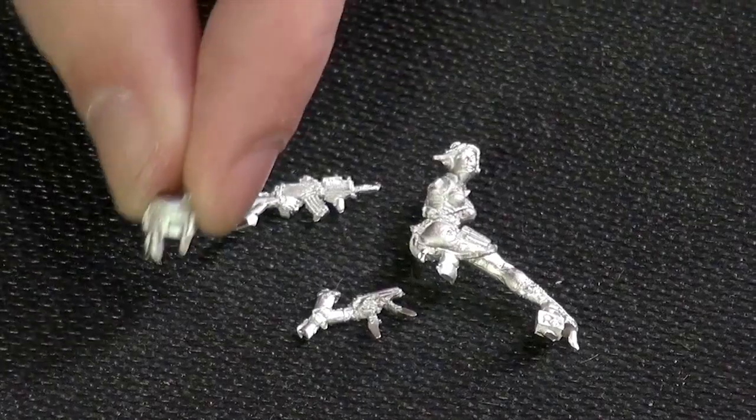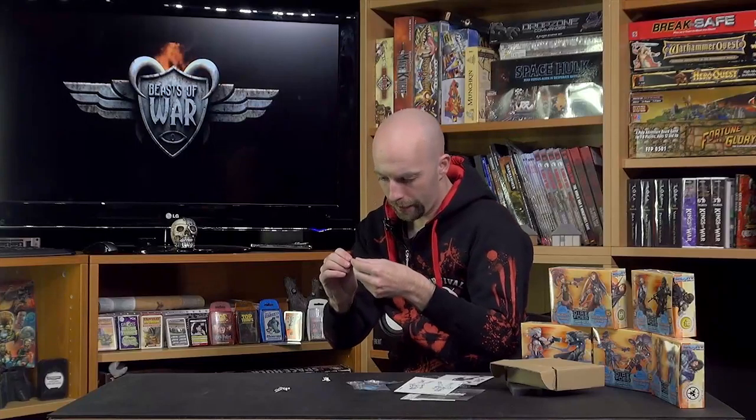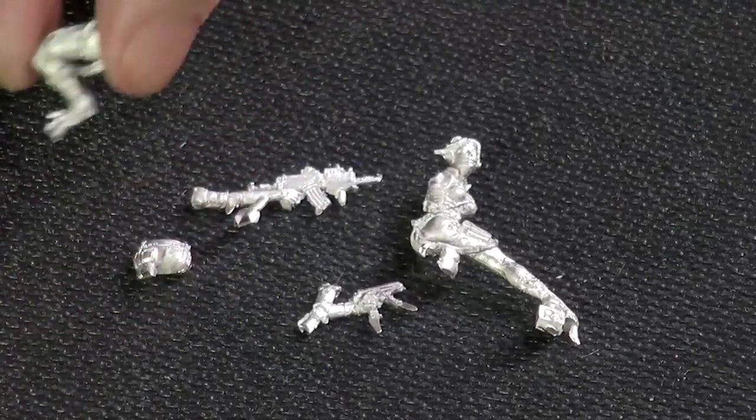We've got a little satchel, so she's got her lunch with her! We then have her other leg, and the one thing I love about the way they've designed the accessories on this mini — we've got chains and stuff hanging off. So you really do get that rocker feel, that sort of improperness that would grind against Yuriko.